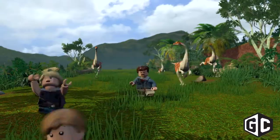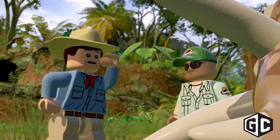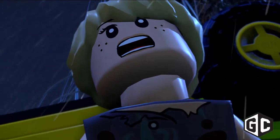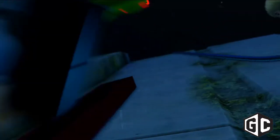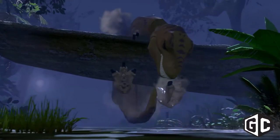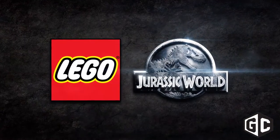Chases are a big part of the movies, and obviously you get chased a lot in the Jurassic films. We've got a couple of sections at least in each movie where you're being chased by dinosaurs - for example, the t-rex chase, the spinosaurus chase, and the attack on the camp in the Lost World where the t-rex chases the characters and they end up at the waterfall, plus lots of other cool chases throughout the game.